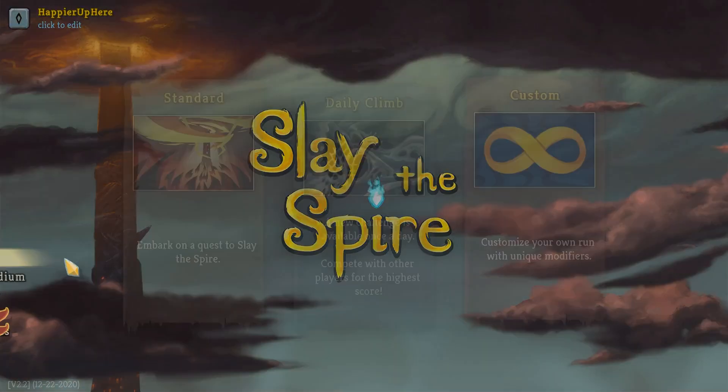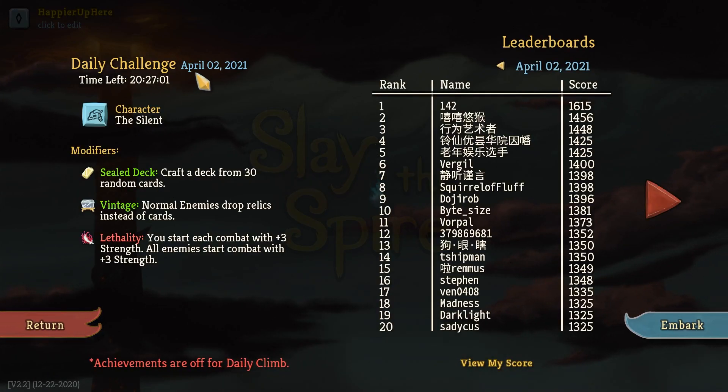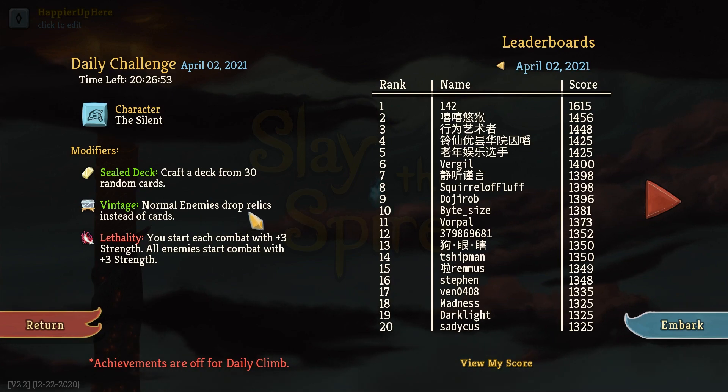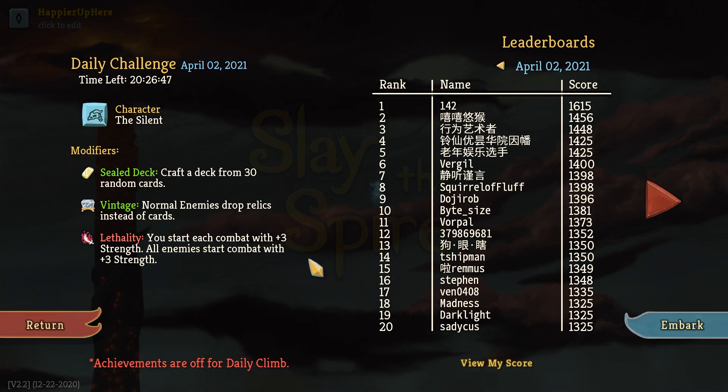Hey, welcome to Slay the Spire! We're playing the daily challenge for April 2nd, 2021. The character is the Silent and the mods are Far-Star and Sealed Deck — craft a deck from 30 random cards. Vintage means normal enemies drop relics instead of cards. With Lethality, you start each combat with plus three strength, and all enemies start each combat with plus three strength as well.